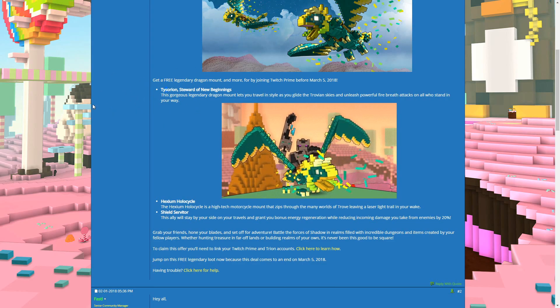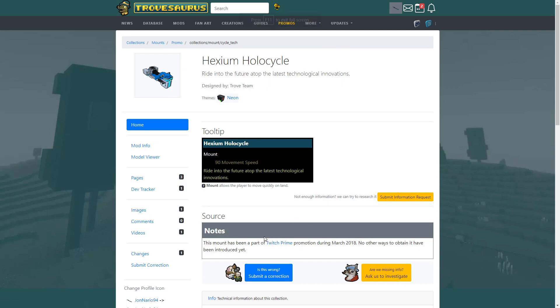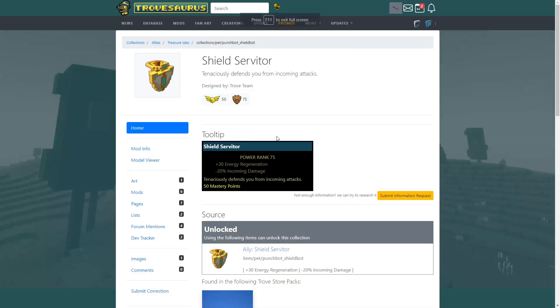Taisorian is the Sunfest event dragon shown on screen, and you get the full legendary golden dragon version — so you don't need to craft it. The Hexium Holocycle is a mount that was exclusively from the Twitch Prime deal and doesn't grant mastery points, but it's a very exclusive mount. The Shield Servitor is an old ally that grants 50 mastery points. Combined with the dragon at 250 mastery points, that's 300 extra mastery points total if you don't already own those items.